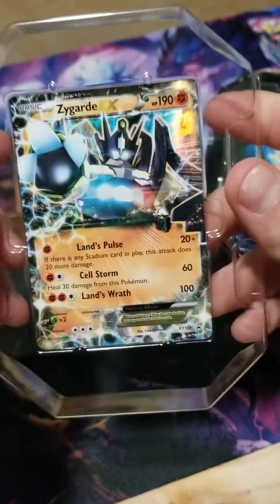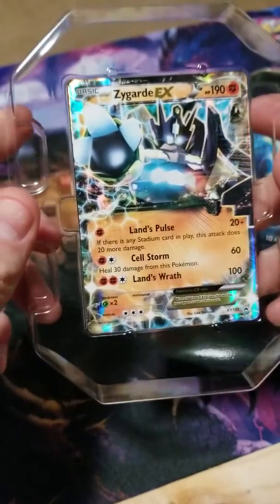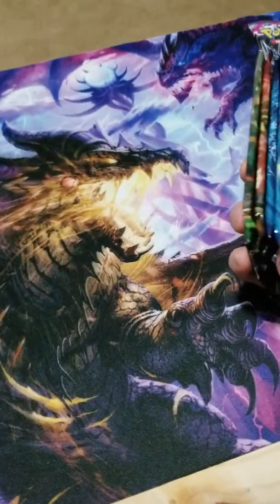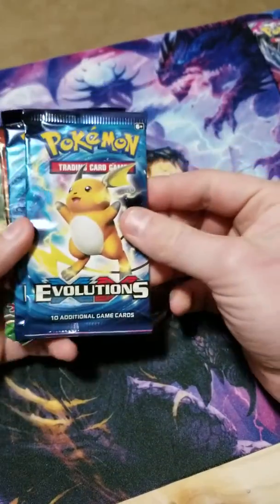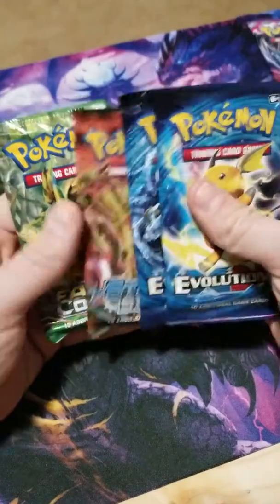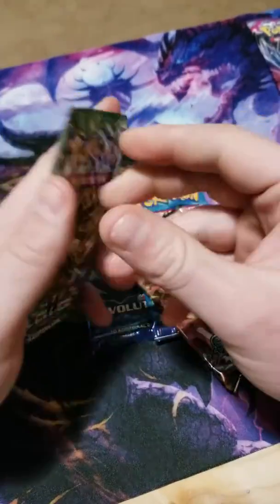I was hoping there'd be more green on this but oh well, still a sick card to have. Promo XY151. Let's see what packs we got: Evolutions — I love this set — Steam Siege, and Fates Collide. I'll start with Fates Collide.